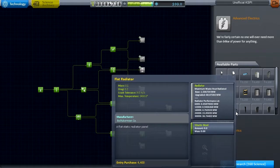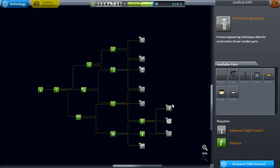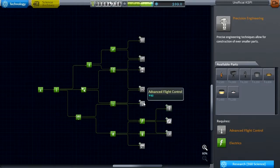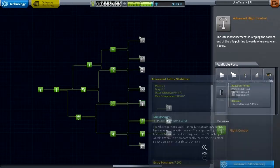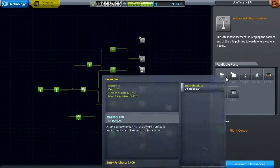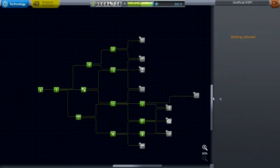Advanced electrics isn't as important right now because we can get away without using those. I definitely want advanced flight control because I need a stability assist probe. If I don't get a stability assist probe, bad things happen.